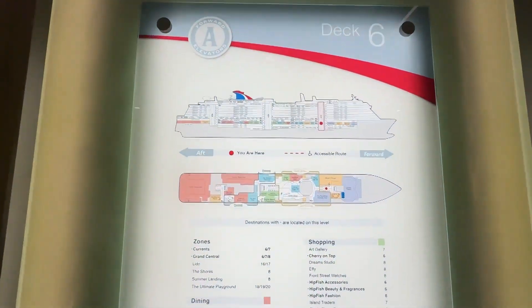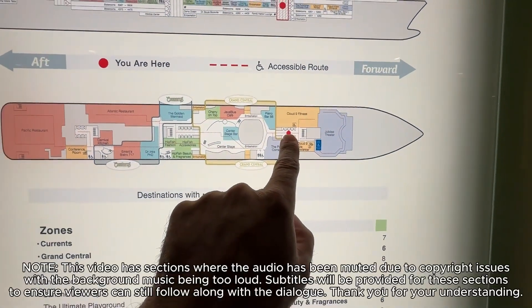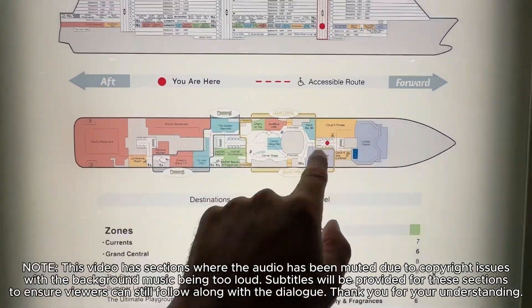Hey there, Tall Man Clan. Today we are on Deck 6. We are standing right here and we're going to show you all of what's on Deck 6.